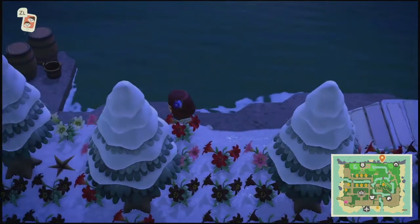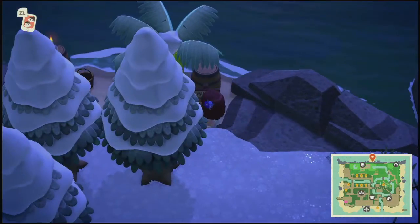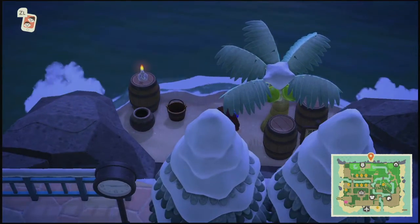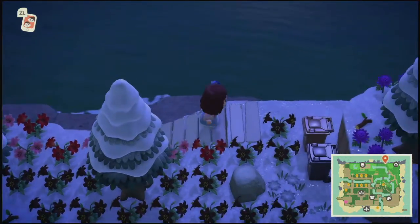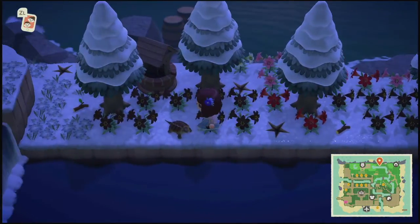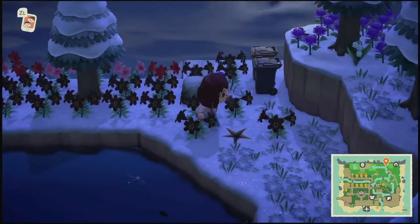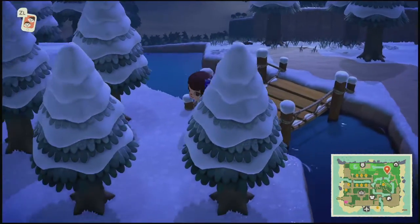The secret beach is over here. There's a wanted poster — just like a silhouette. I'm definitely not making my secret beach scary like that; mine is cutesy. Oh, we have a turtle — his name is Snappers II.